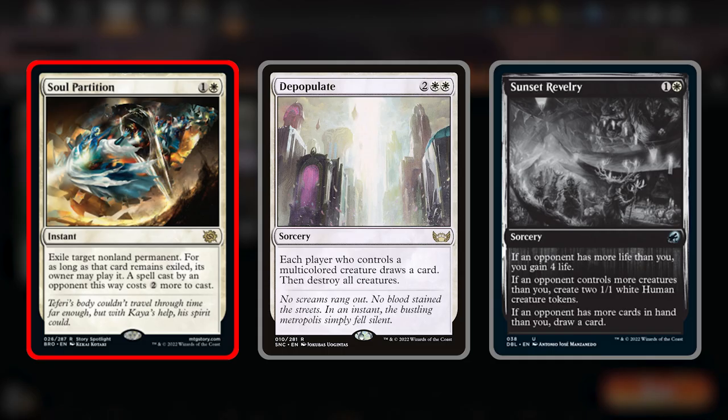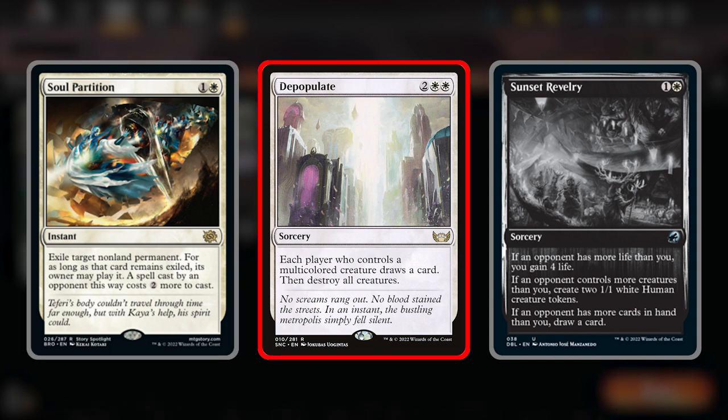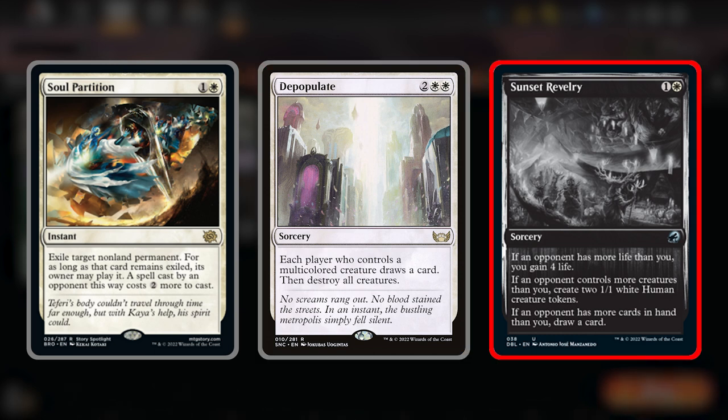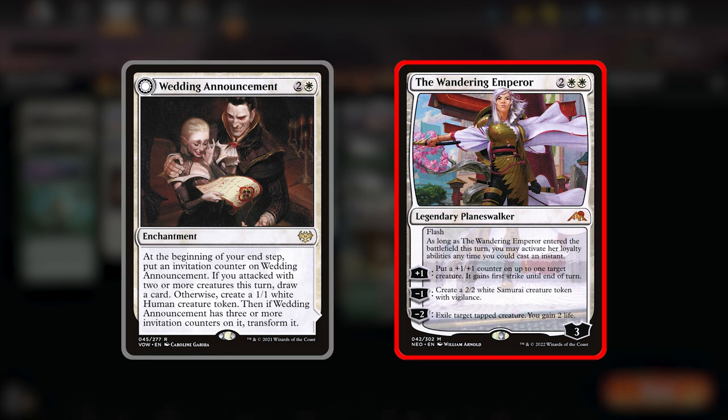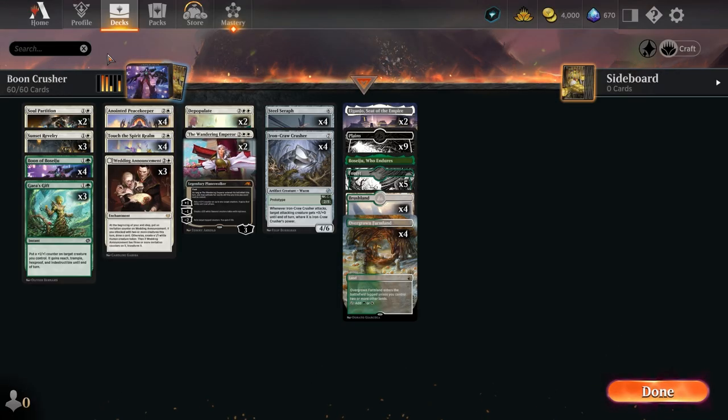With these tools, the deck plays pretty nicely in a controlly style. We've got Soul Partitions for removal or to save your own creatures, Depopulate for go-wide decks, and Sunset Revelry. A nice trick: if you play Revelry on turn two and the opponent has a creature out, tap your pain land to lose a life, then you gain the life back plus two creatures. We also have Wedding Announcements for board presence and The Wandering Emperor, which can pump your crusher just enough to sneak lethal through. We're playing 25 lands.